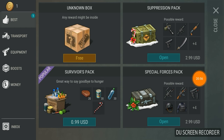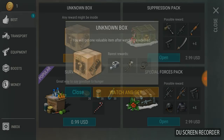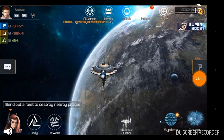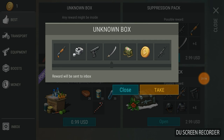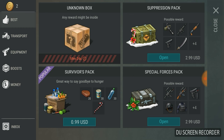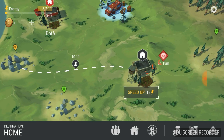I'm going to show you how the Unknown Box works. I'll keep going until I get a loadout I like. When you watch a video and get the box, it shows all these items and scrolls through — then you get something. I got a coin. If you get something else, close it, go to Inbox, and click Takes — that's how you collect your reward.